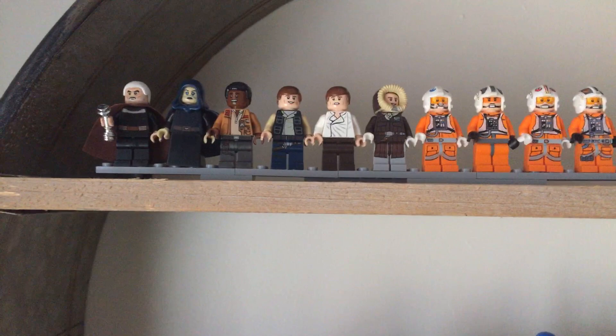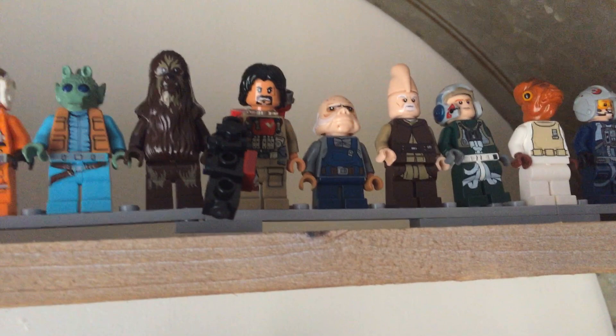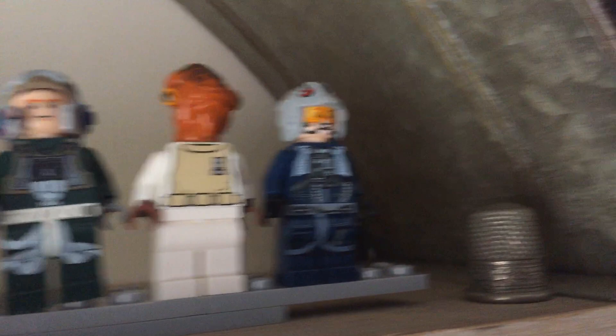We got the figures, pretty nice. We got Count Dooku, we got this — I forget her name. We got Finn, three Hans, four pilots, Greedo, a Wookiee, Baze, a Cloud City Engineer, I forget this Jedi's name, an A-Wing pilot, Admiral Ackbar, and a U-Wing pilot.